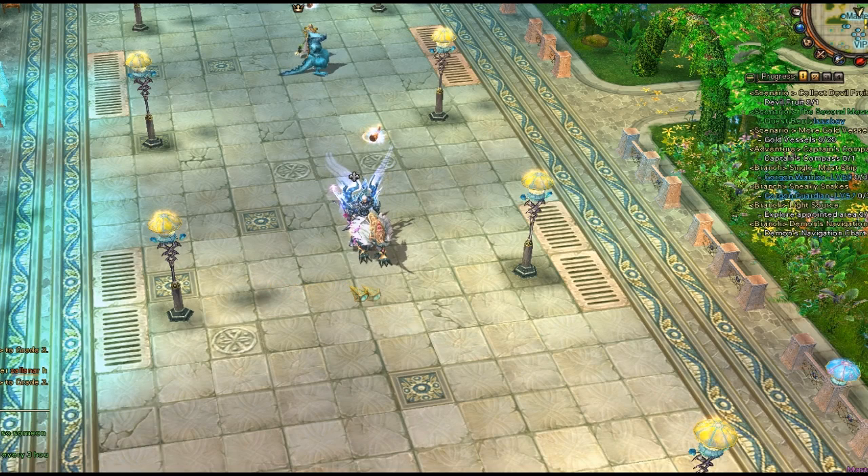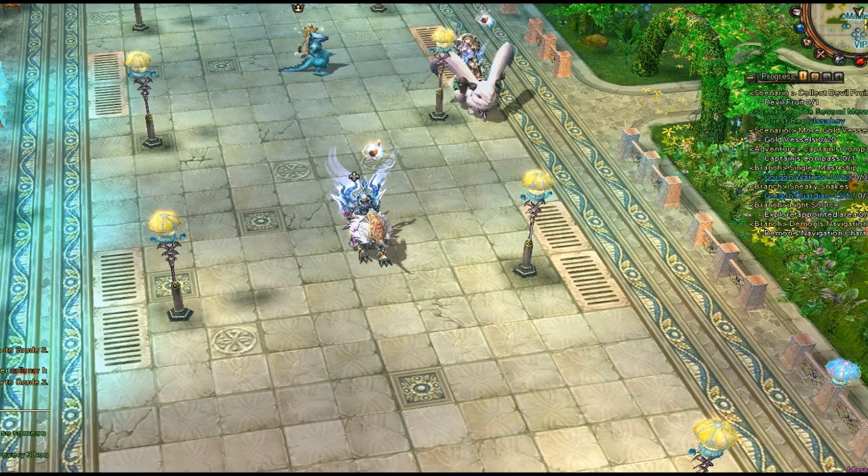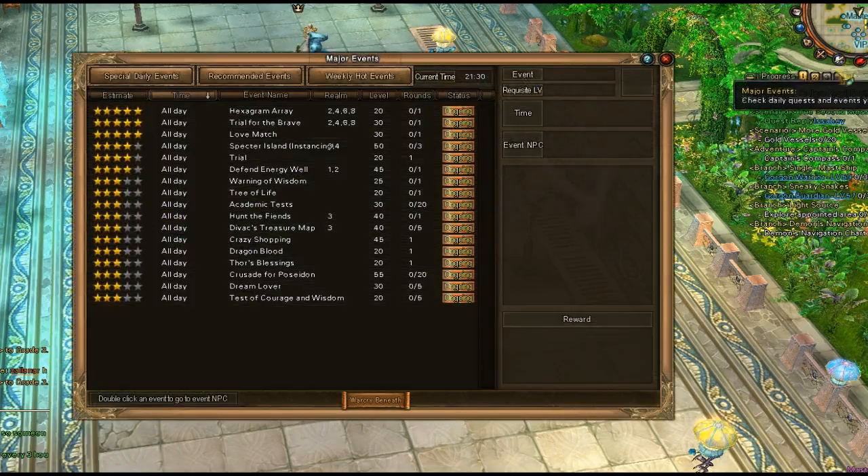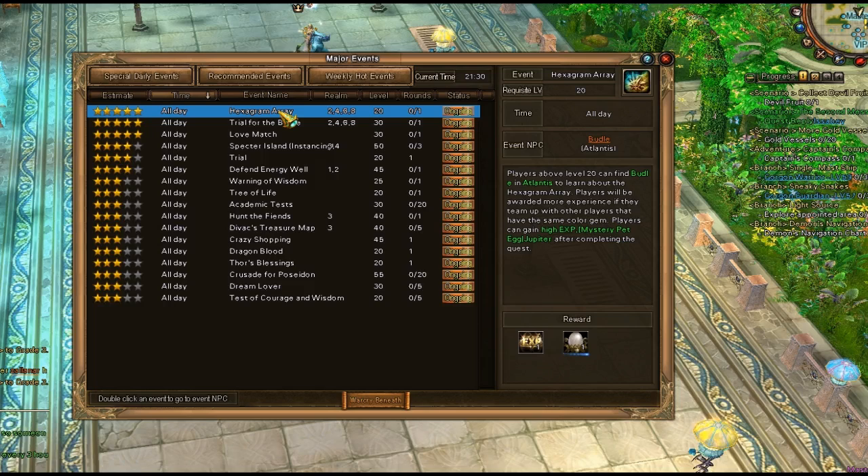Hey everybody, this is BoyGuysHD. I saw some requests for level 20 content — a lot of you guys don't know what you need to do when you hit 20. So today we're going to be looking at a level 20 in-game event. This event is called Hexagram Array, otherwise referred to as 'hex' in world chat.